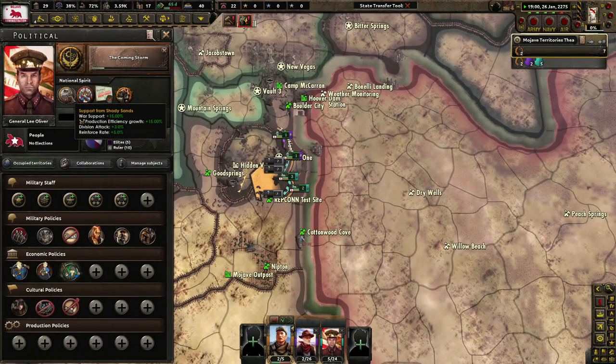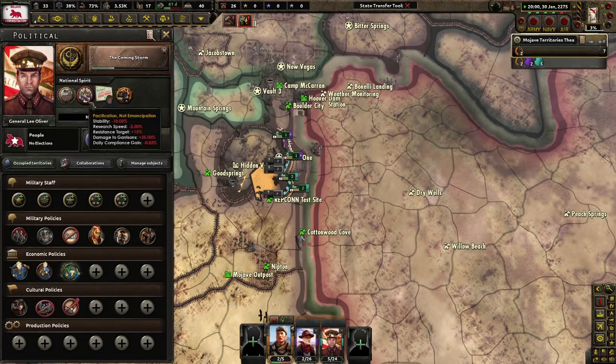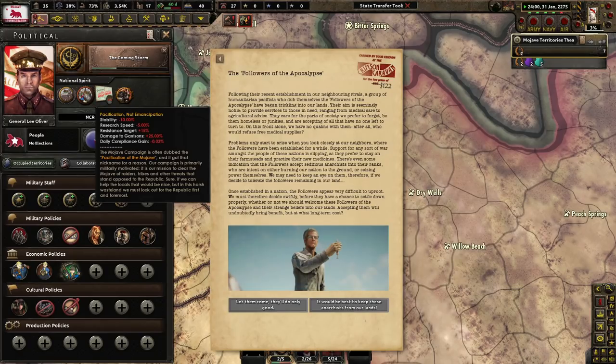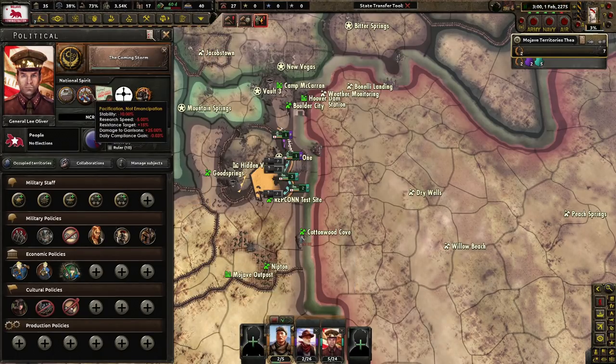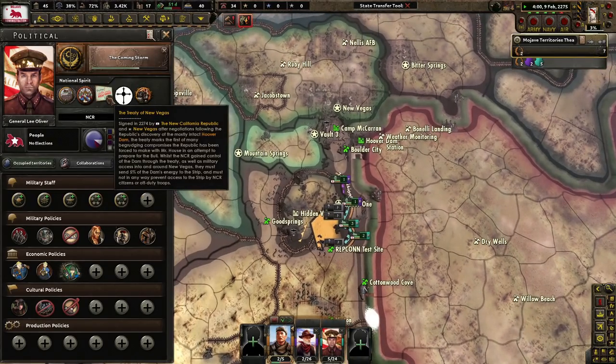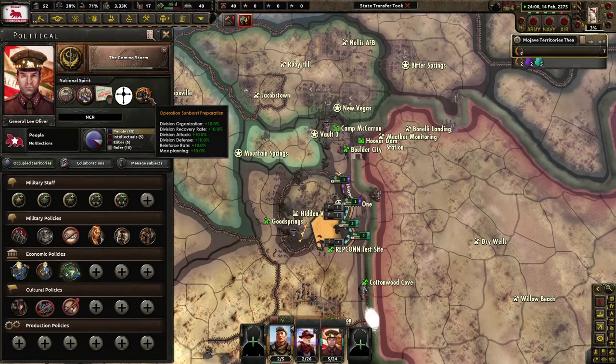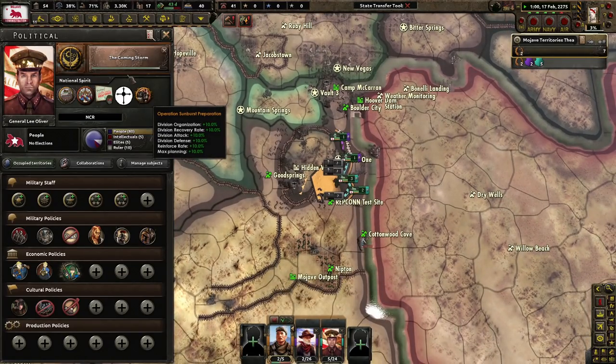Let's talk about our national spirits. Support from Shady Sands looks pretty good — more attack, reinforce rate, production efficiency growth, war support. We have pacification, not emancipation. With this national spirit, we must look out for the Republic first and foremost — we lose stability, research speed, and resistance target, which is not good. We get even more damage to garrisons, and we lose daily compliance. We have the Treaty of New Vegas, signed between New Vegas and the NCR in 2274. Operation Sunburst — we've got to make sure we keep this high so that when we do go to war with the Mojave chapter, we can do very well against them.